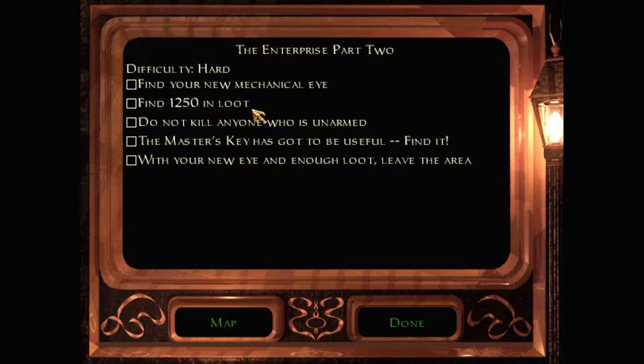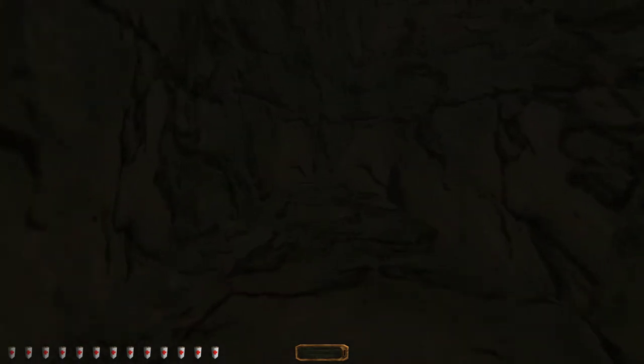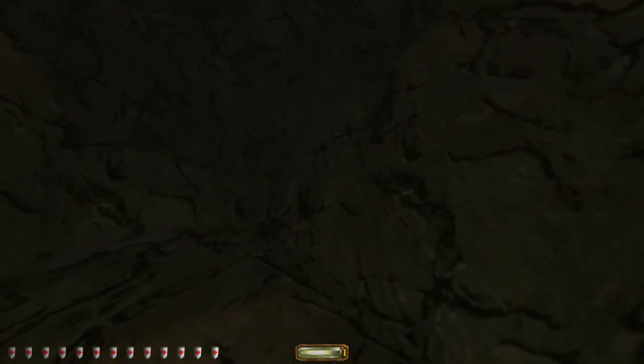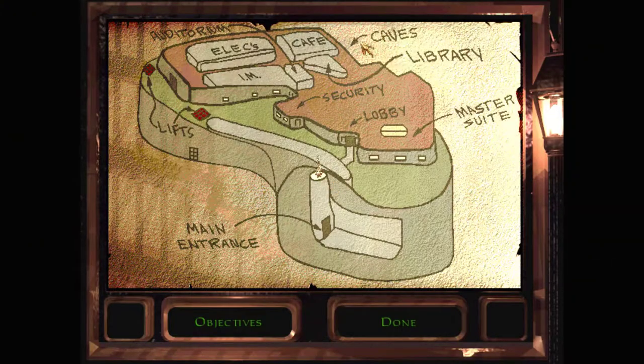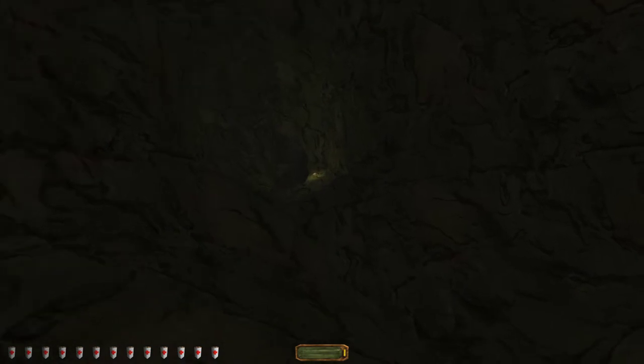We've found almost 1250 loot, but we're currently in the caves below the factory, trying to find a way out. I knew the caves were there — they're marked on the map — but I was trying to find my way in from the cafe area and failed, and accidentally fell into them while exploring the dungeons. I guess I found my way to the caves after all.